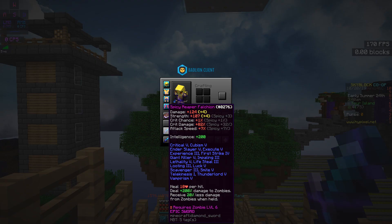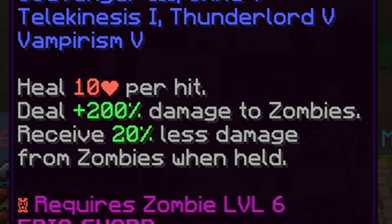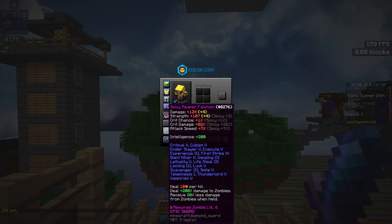This sword is specifically for defeating Revenant, because Revenant is a zombie. And it also receives 20% less damage from zombies, including the boss. So basically, the boss is not as strong while you're holding this sword and fighting him.